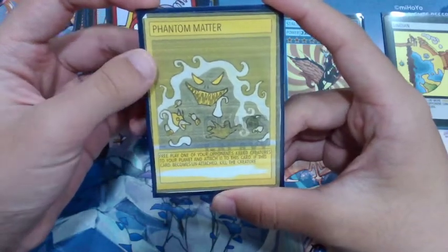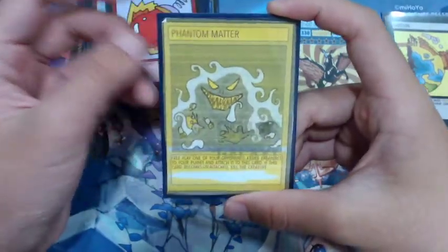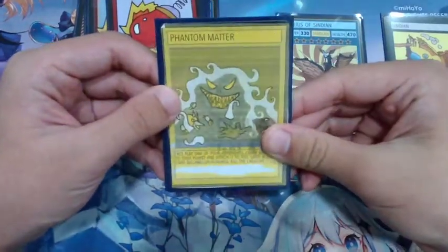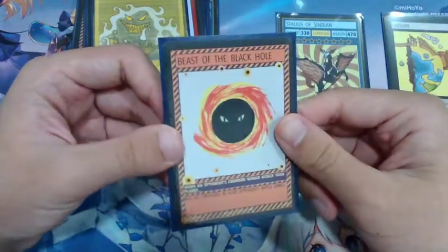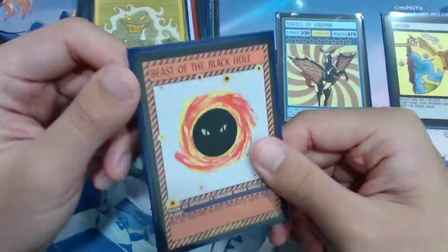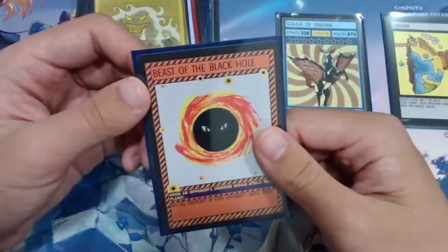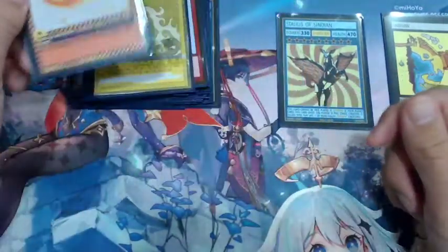Next is Phantom Matter — I'm pretty sure it was released in the Teclar starter deck. It's just a really good staple card in general. The last card is Beast of the Black Hole, another staple card. You can actually get this card in the Sindal starter deck. However, if you don't want to run this card, other replacements can be Planetary Field, which is a slightly worse version honestly, but you can replace it with Planetary Field if you want.